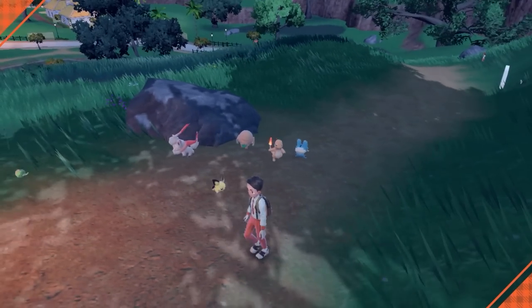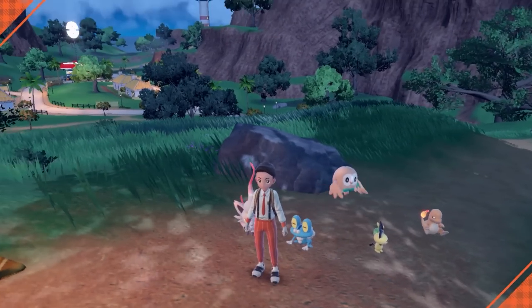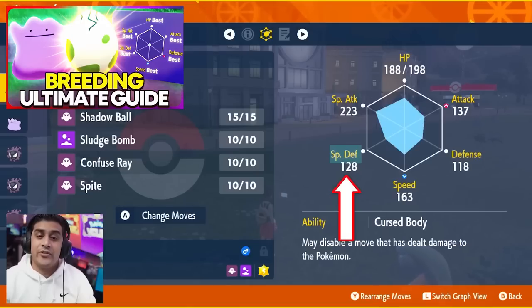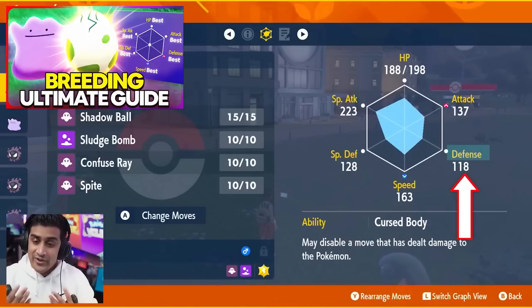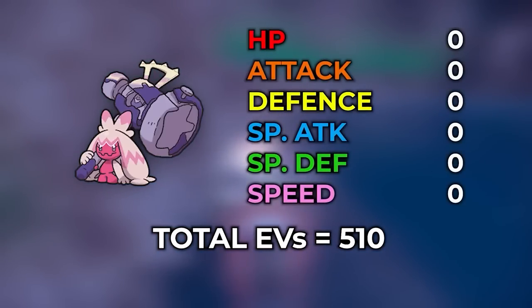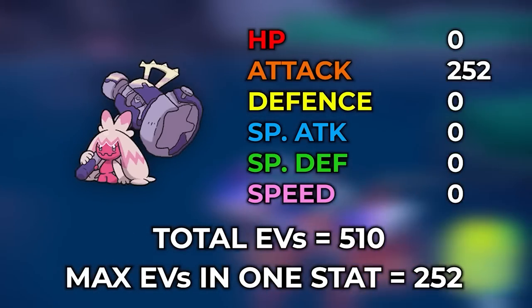Some people might want to create the most overpowered baby Pokemon — that's why I created the ultimate breeding guide. You can have Pokemon with six IVs and the strongest moves in the game. That video is linked in the description. You should also EV train those baby Pokemon so they're powerful via both IVs from breeding and EVs from training — they'll be unstoppable.